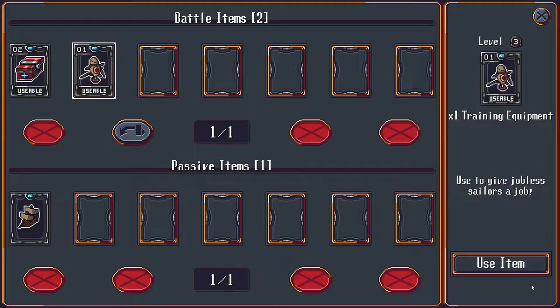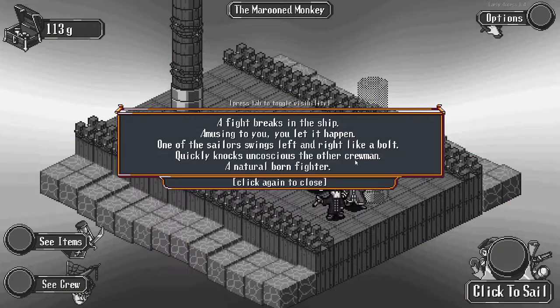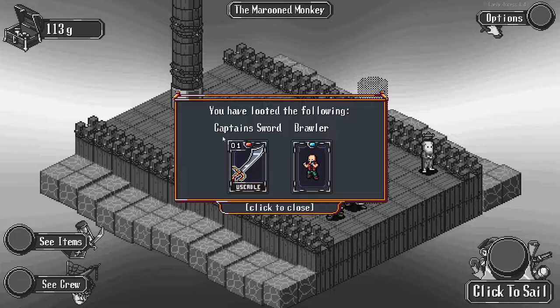Let's go ahead and use this training equipment. Our crew gets a random job. A fight breaks out on the ship - one of the crew swings left and right like a bolt, quickly knocks the other crewman unconscious. A natural-born fighter! So we got another brawler, and we got a captain sword out of it too. Usually when your crewmates level up, you'll also get an item associated with that level up.